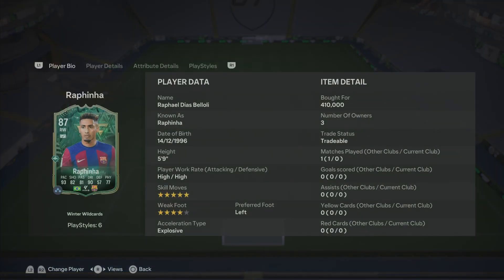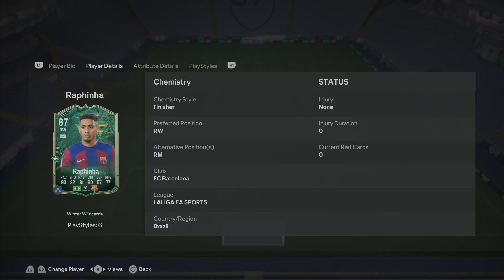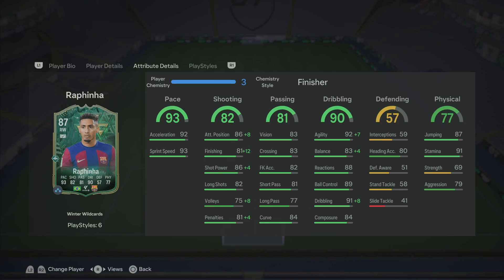So he's 5 foot 9 tall, high/high work rates, 5 star skills, 4 star weak foot, left footed primarily with the explosive acceleration type, and I picked him up with just over 400,000 coins. Obviously the main talking point of the card is the Trickster Plus playstyle, which coupled with the 5 star skills is going to be absolutely ridiculous — which is why he is so expensive.